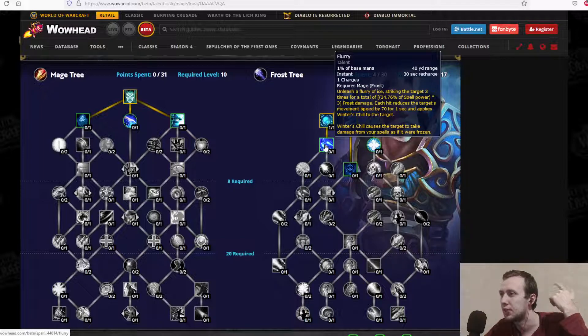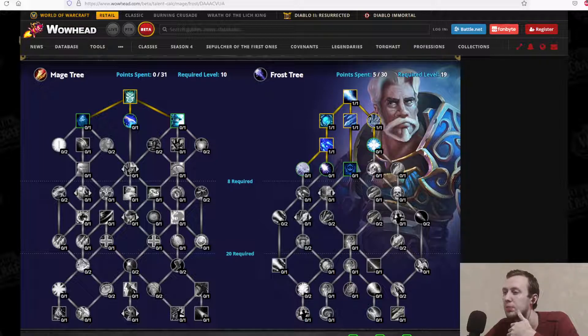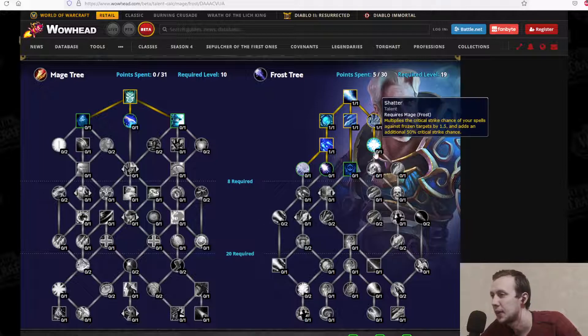Flurry unleashes a flurry of ice, striking the target 3 times for a total of some Frost damage. Each hit reduces the target's movement speed by 70% for 1 second and applies Winter's Chill, which causes the target to take damage from your spells as if it were frozen. Flurry is our baseline ability as well. Shatter multiplies the critical strike chance of your spells against frozen targets by 1.5, plus an additional 50% critical strike chance.